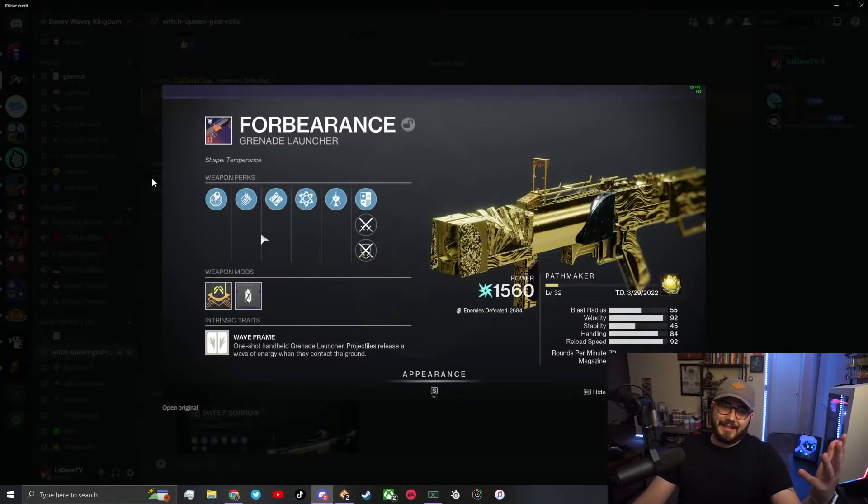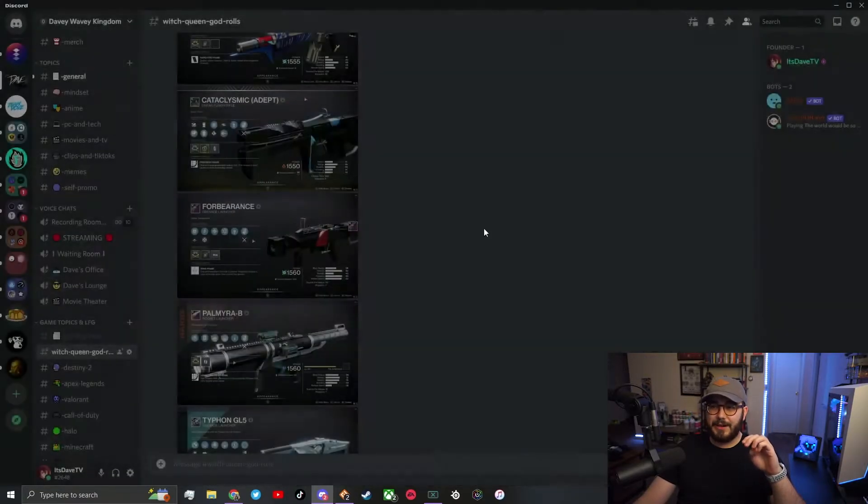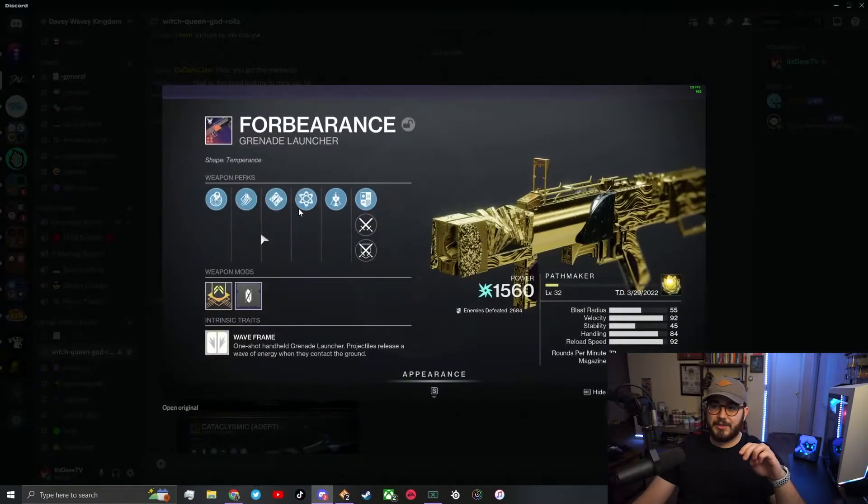Next up we have Neko again — he just wants to show off all his god rolls and the Trials memento. Connor also has one in here with pretty much the same roll, though it's not craftable. This one is craftable and confirmed 100% god roll: Ambush Assassin and Chain Reaction — the same perk combination as the Salvager's Salvo grenade launcher from a couple seasons ago, but this one is a wave frame Forbearance. He has Boss Spec on — I'd maybe go Major Spec, but I'll trust his judgment. The gold shader from the Trials memento makes it look freaking insane.